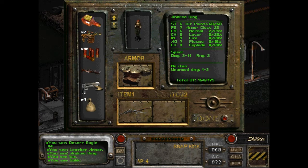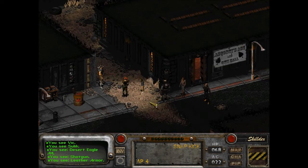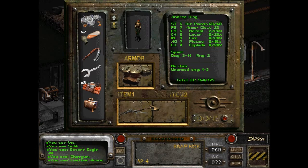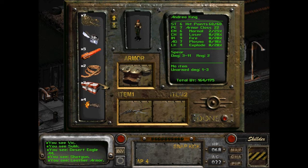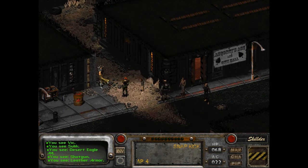.44... .44 Magnum Jacketed Hollow Point. And we have money, right? We have money for this stuff? I'm terrible. I don't even know how much money... I'm totally clueless. Okay, we have plenty of money. Alright, so let's see if this guy sells anything.